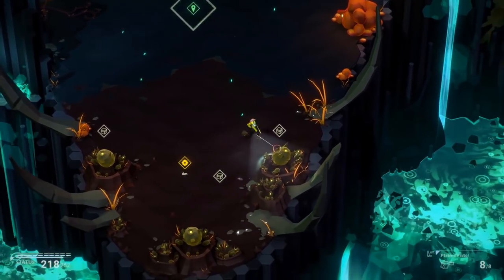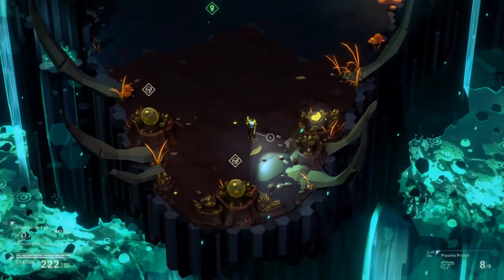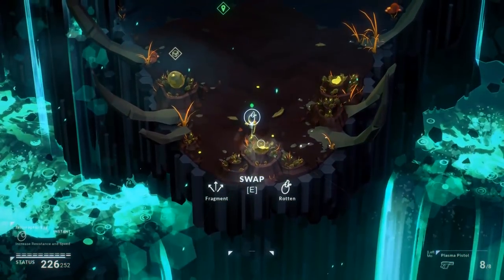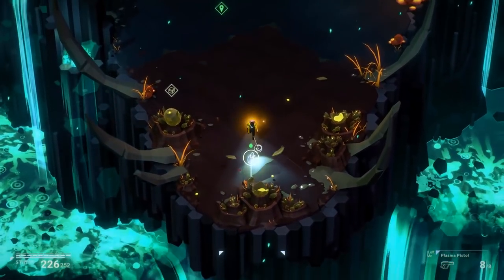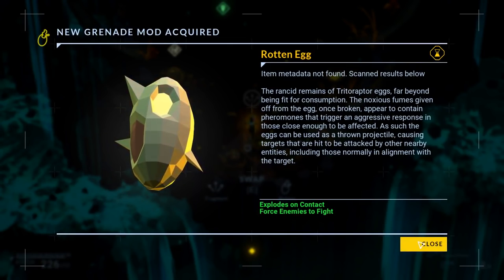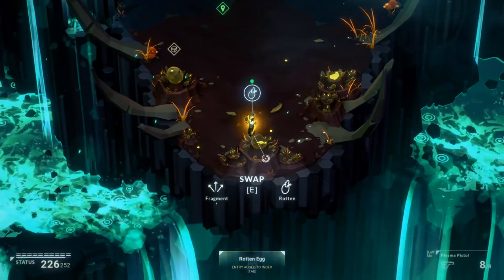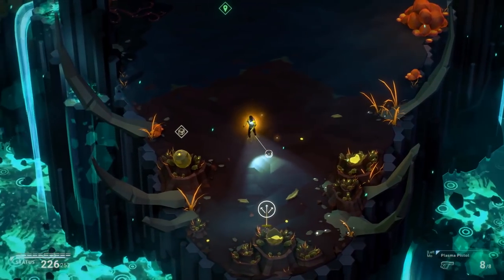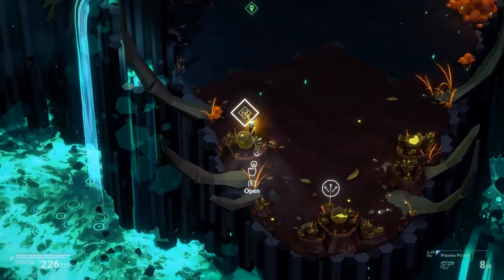I'm being very careful here — sometimes these contain explosives. I've got another triceratop egg, whatever the hell it's called. You can only carry one of these. Oh, rotten egg — explodes on contact, forces enemies to fight. I haven't actually gotten grenades yet. That's a certain kind of grenade anyway. Oh, it's a thing that's giving me health? That's literally the same thing. Yeah, whatever.